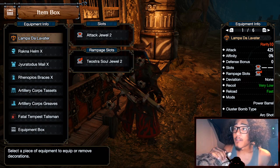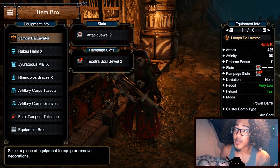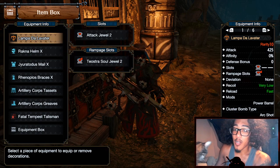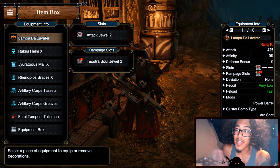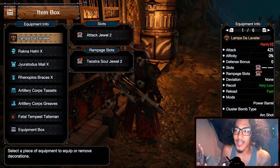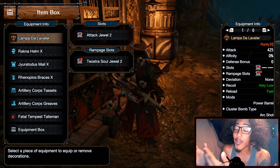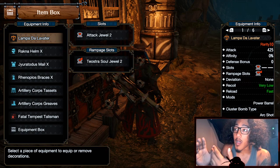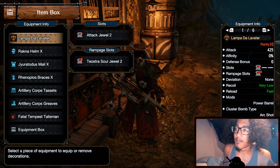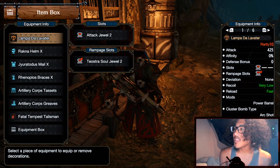For today we are going to be going over my end game heavy bowgun build. It's funny because I'm not actually using a lot of end game armor — you can get all this armor by master rank 2, and definitely by master rank 3. You just need the Pyro Rack armor pieces and Kodaki's Heavy Bowgun, which is what we use here, and then you just need to level up the bowgun.